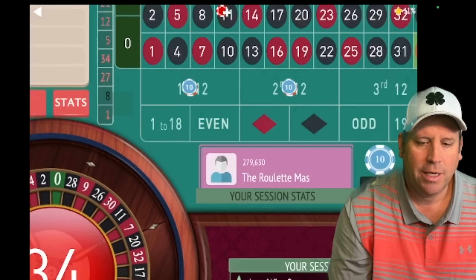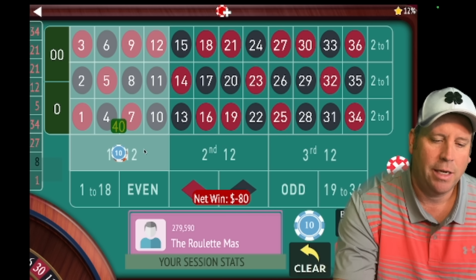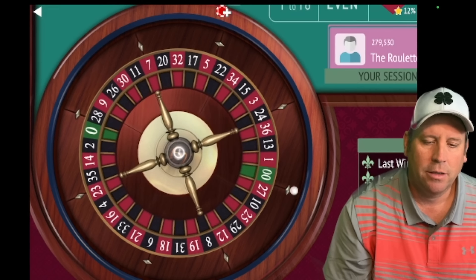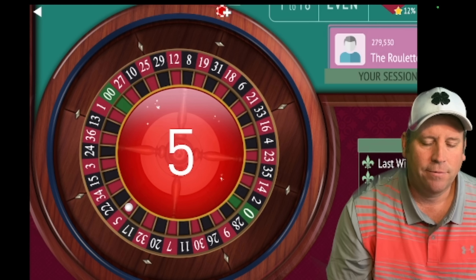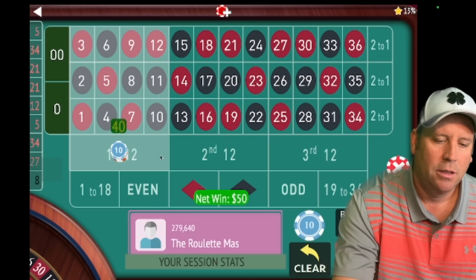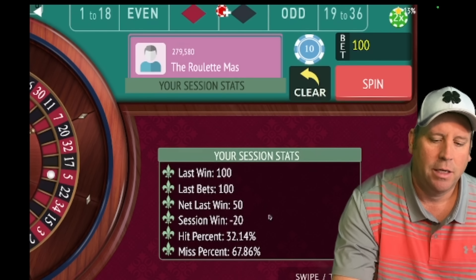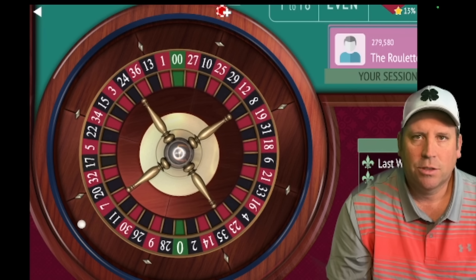That's a 34 red — that is a loss. So now we're going from $40 to $50, and we'll be on first and third. Once I start sharing with you the bankroll, reset points and all that good stuff, it's all going to make sense. We just got a win there at $50, so we'll stay at $50. We'll have $50 on first and $50 on second. We're minus $20 right now, but don't worry — the progression will take care of that.